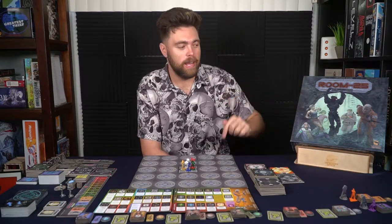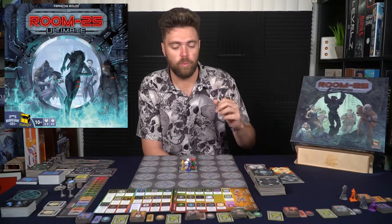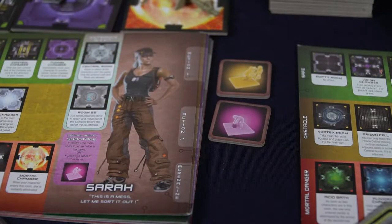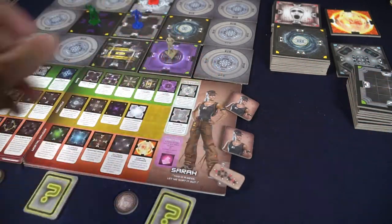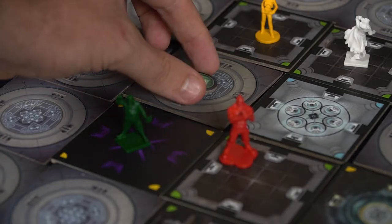When Room 25 first came out it was a pretty small box game. It wasn't until Room 25 Season 2 that you got this beautiful big box that can hold everything including every single expansion currently out. The first thing you'll do is give every single player a character. Each character has a certain number of actions — four in the base game, or five with the expansion's special player ability. You're also going to give them an adrenaline token if you have the Season 2 expansion, and their hint or reminder token, which lets them place it on the board to determine or remember what that space is until it gets revealed.